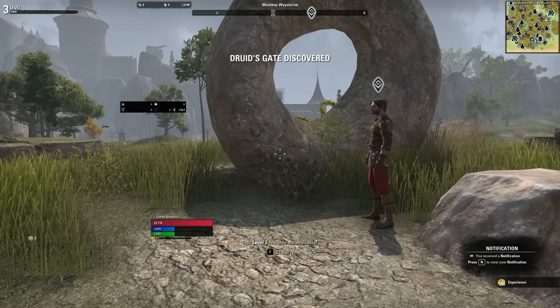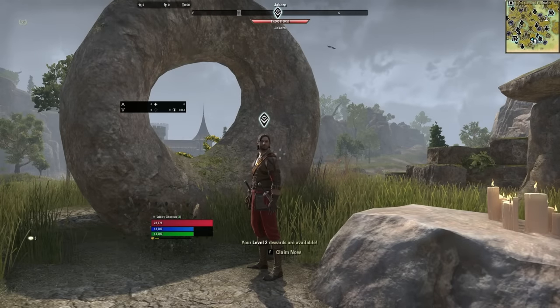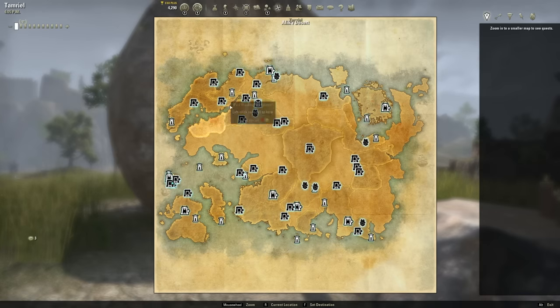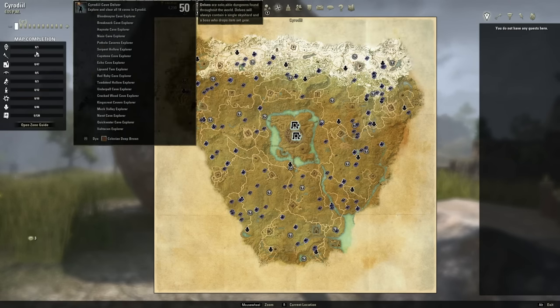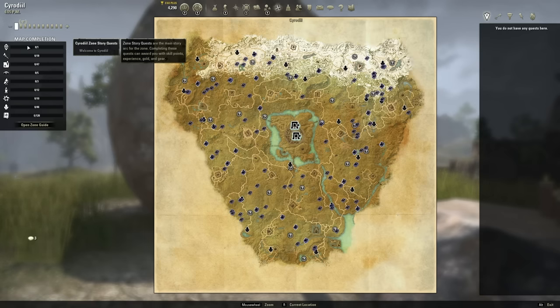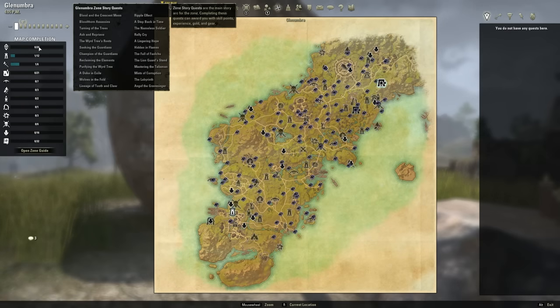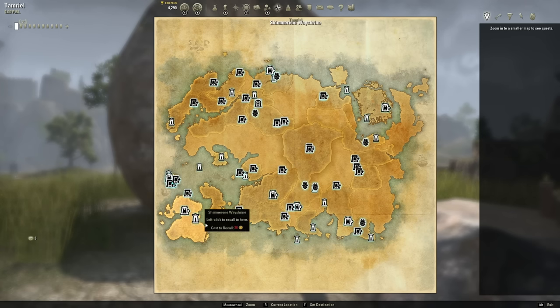Since I own High Isle, it's dropped me right in front of Jakarn. The marker over his head is a zone story quest marker — every zone in the game has a zone story attached to it. In the zone map you can see what percent of the zone you've completed and how many quests you've done. For example, Glenumbra shows 0 out of 24 zone story quests completed. Right off the bat you can teleport to any expansion zone in the game — Summerset, Elsweyr, Southern Elsweyr, Northern Elsweyr, any DLC zone. There will be a shrine to get you there.